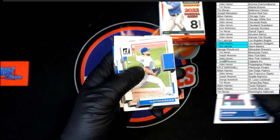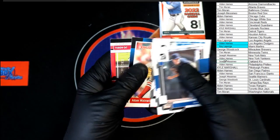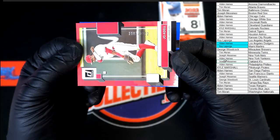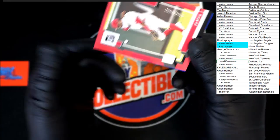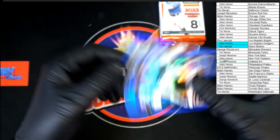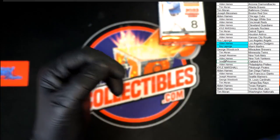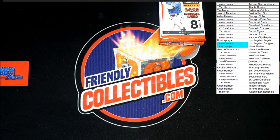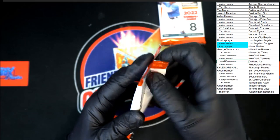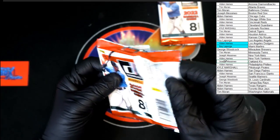Joe Ryan rated rookie, Clayton Kershaw auto, Lopez, Max Fried, Tim Anderson, Adam Wainwright. 2003 of 2022 — Joe Adell going to the Angels, Roy L is getting that one. And Gavin Sheets blue rated rookie — very nice, going to the White Sox, going to Alden H. You know what, I don't think we saw a Liberty — we did see a 100 though. The 100 is not a guaranteed in every box.